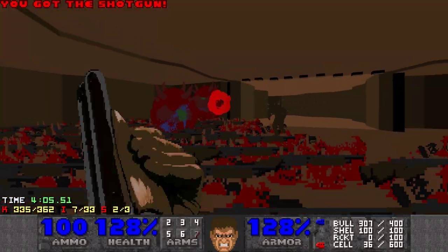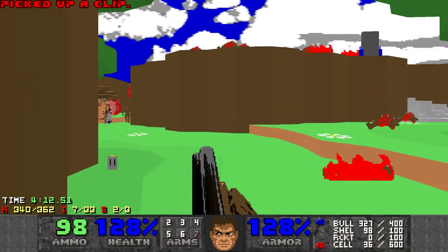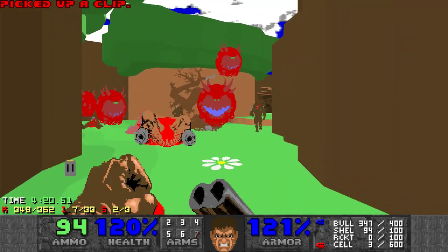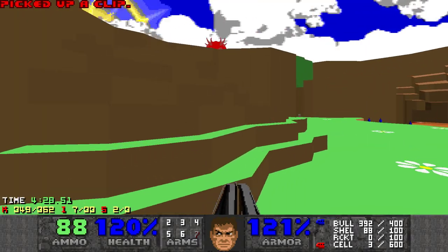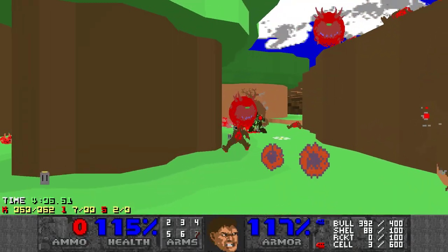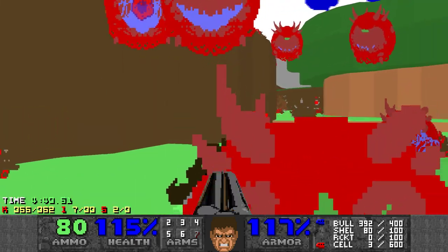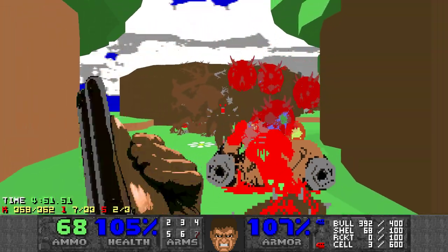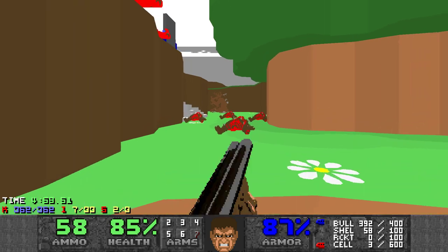We're in the kill count. There are a lot of enemies here. Do I not have any rockets? I think I see some up here. Three — still better than nothing. I think it should be better to save some of your rockets at the beginning when you kill those imps. Think about it now, because those ones will probably just die anyway.